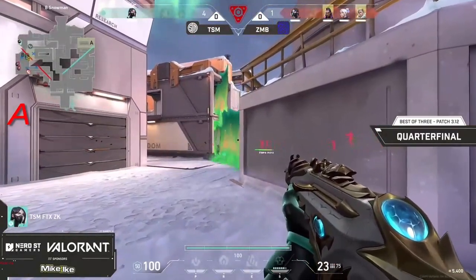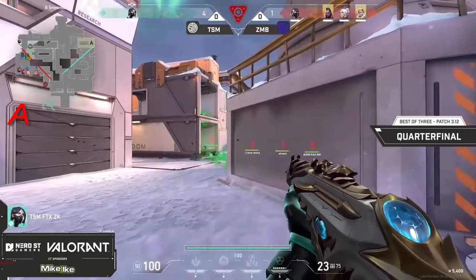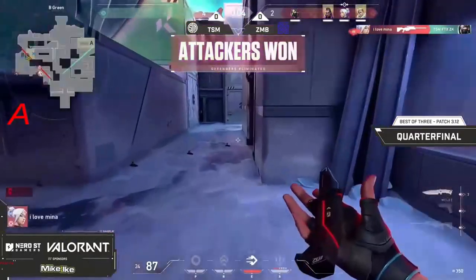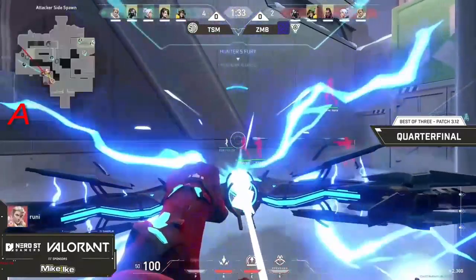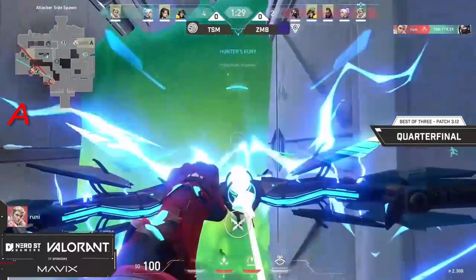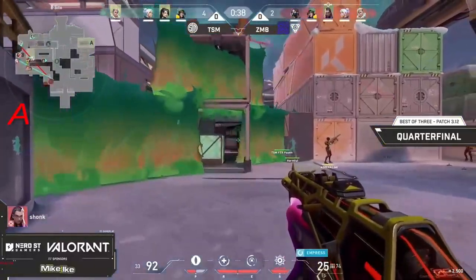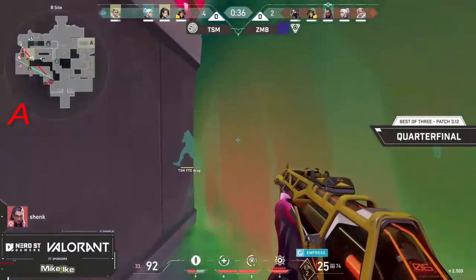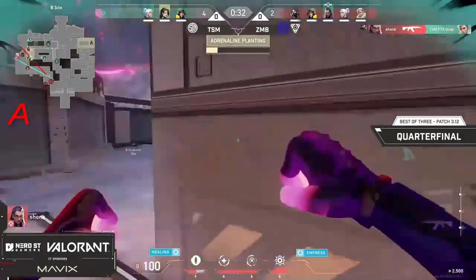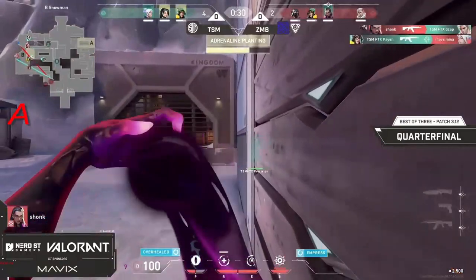The spike is just ticking right down and we see Mina has the op now — he's making it good in a safe spot. He's going to come out with that Hunter's Fury quite early, possibly to delay any sort of retake coming out from TSM.